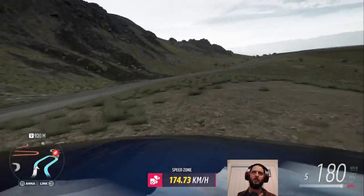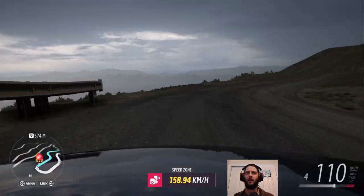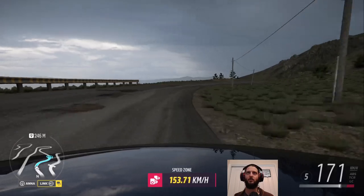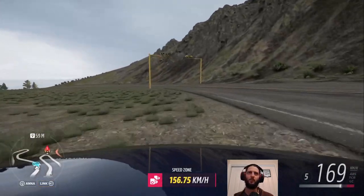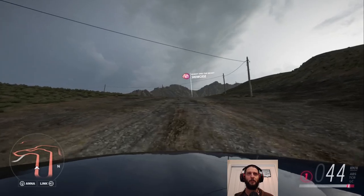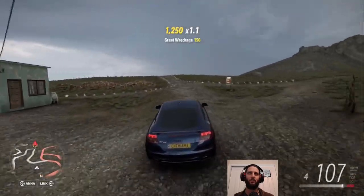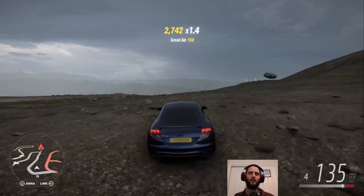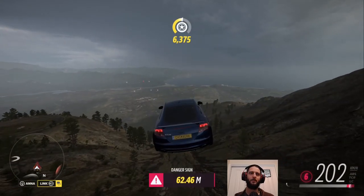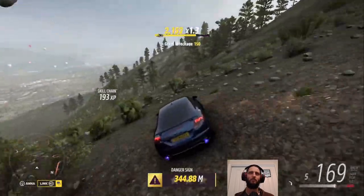We need two stars in this speed zone for the weekly challenge involving the Audi TT, and then we need an average of 151 for the PR challenge, which we're going to struggle with. We've got above that level now, just got to hold it. This one's pretty generous in how far you can go off the road. Now we can get the run-up for the danger sign — we're actually pretty lucky on that speed zone because many others would have failed us for going too far off the line. 340-odd meters — yeah, that's good.